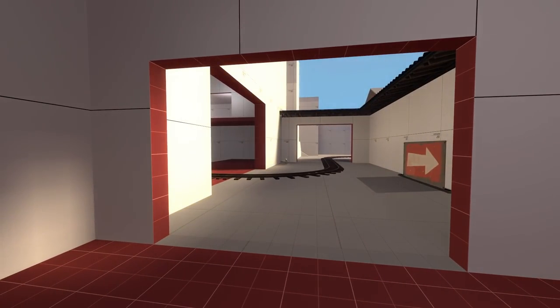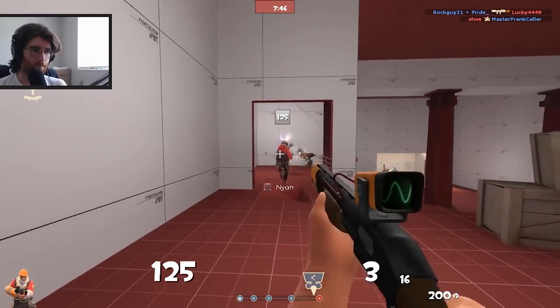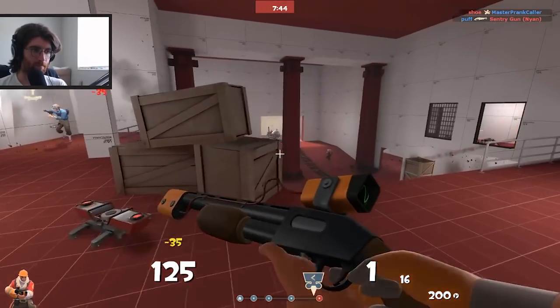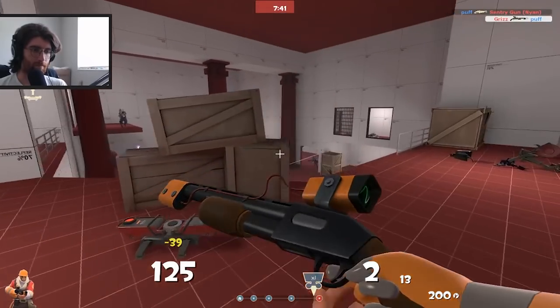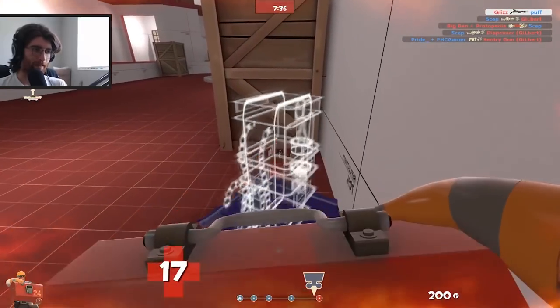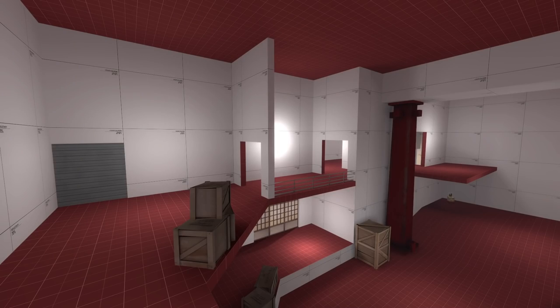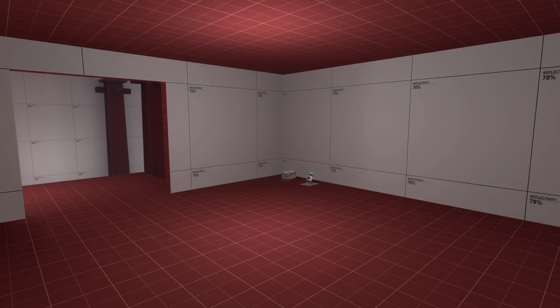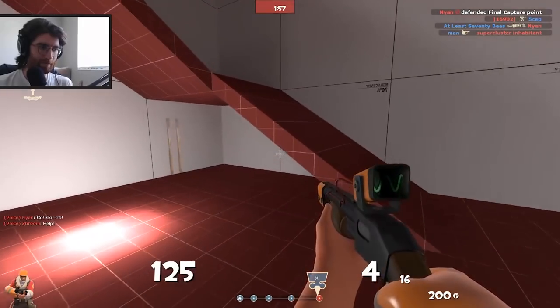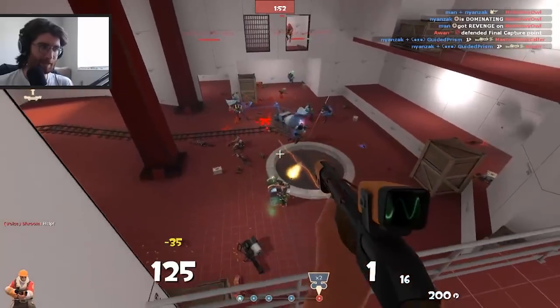It took about another six hours to complete all of this, so we went straight into a playtest to see if the hard work paid off, and it felt pretty good — a lot better than the last point. The biggest problem was there wasn't really a tactical way for Blue to push into the last point; they just had to pop Uber and walk through the main door, and we wanted Blue to feel like they had more options. One issue in particular was the right route — since it was so easy for Red to access straight from their spawn, it was basically impossible for Blue to use. To fix this, we removed that door for Red and made the room a little bit smaller. Maps usually start out favoring Blue, but as players learn the layout, Red gets better, and this was also true for the last point.